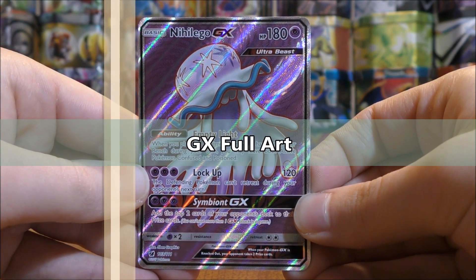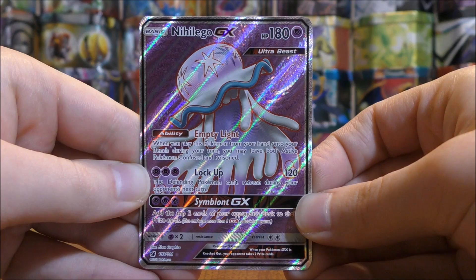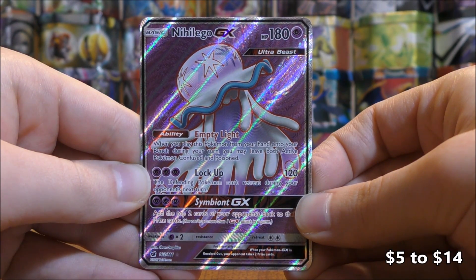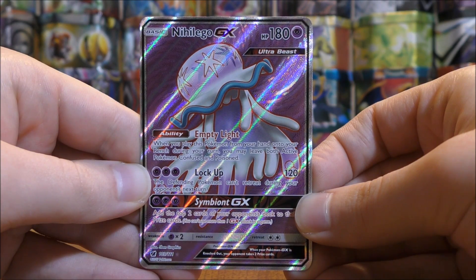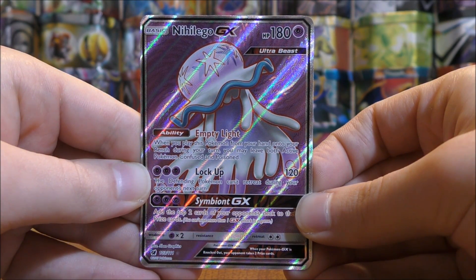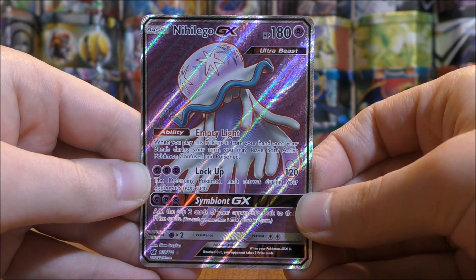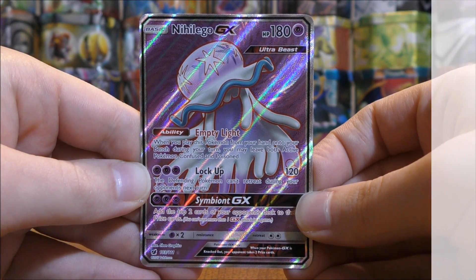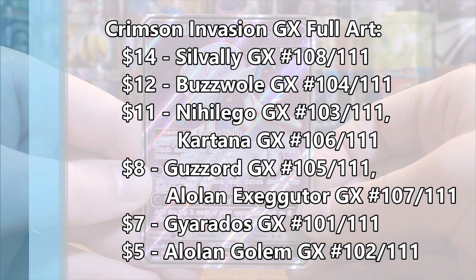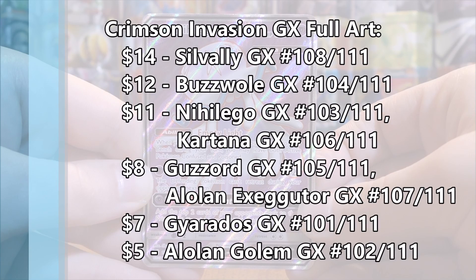GX Full Art cards are next. The same eight regular GX cards are all available in GX Full Art form, ranging in value from $5 to $14, with about one per booster box. In my Crimson Invasion booster box, I pulled three GX Full Art cards, zero Full Art Trainers, and zero Secret Rare cards. Silvally GX is worth $14, Buzzwole $12, Nihilego and Kartana are $11, Guzzlord and Alolan Executor are $8, Gyarados is $7, and Alolan Golem is $5.